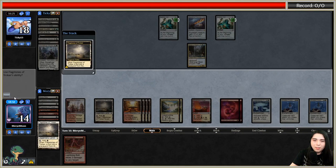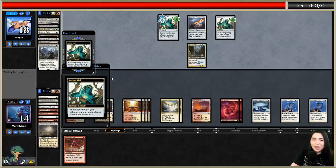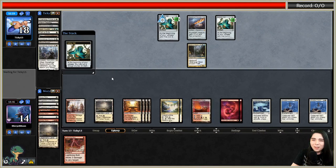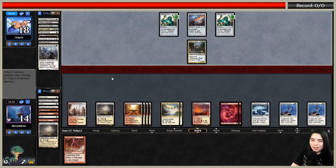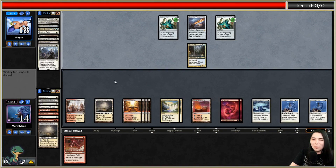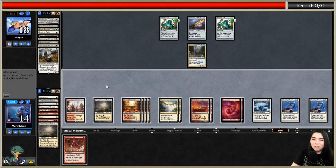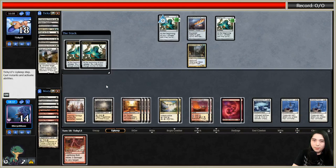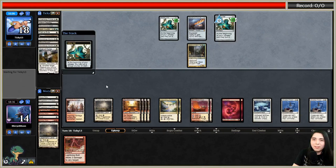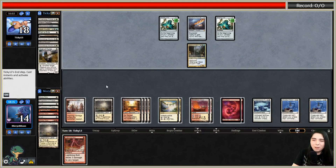Let's thin the library - actually we have nothing to thin with in there. This is a good example of why this deck works with only four total win cons, two of which are primary and two of which are difficult to win with. This situation happens often - it's a board stall because your opponent has nothing to do ever, and you eventually find one of your win condition creatures. The only problem is the opponent could be holding a set of Path to Exile.